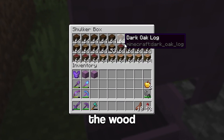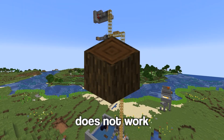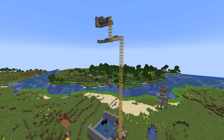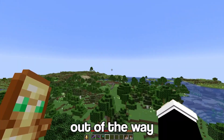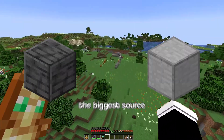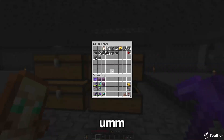Okay, so all the wood has been collected. Halfway through I realised that dark oak does not work on my tree farm, so painfully I mined it by hand. Now since the wood's out of the way, it's time to get all the stone. The biggest source of stone we need is deep slate.